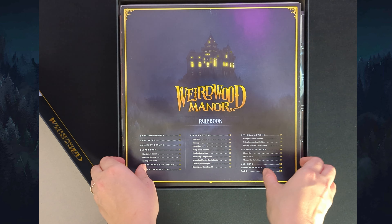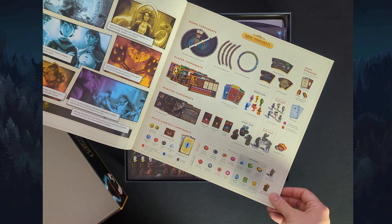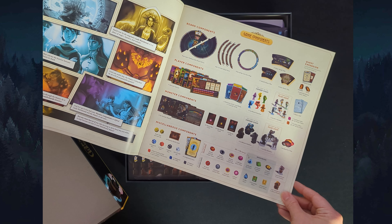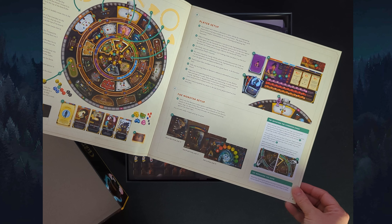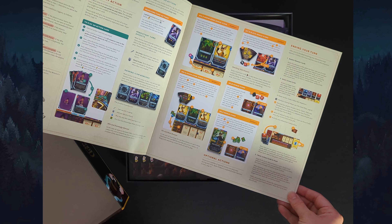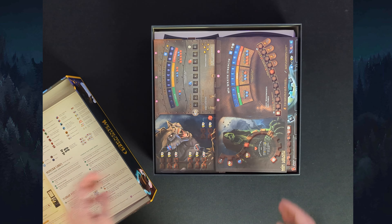First off, we have our rulebook. It has really detailed information and lots of examples. It goes through all of the game components and the recommended way to set up. I kind of wish they had used a sturdier binding rather than just the thin paper. I feel like that would have felt a lot better for the size of this book.